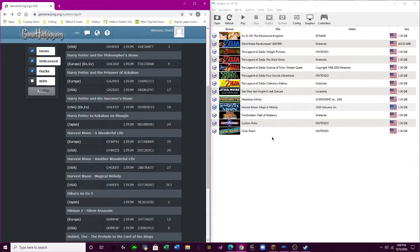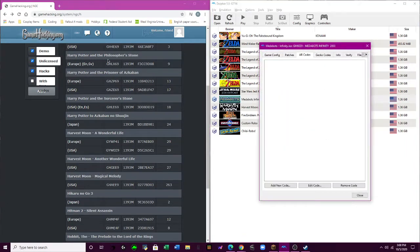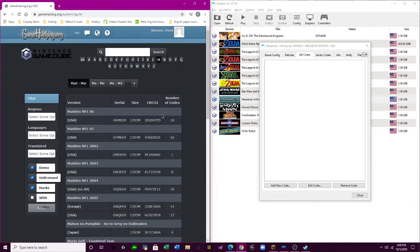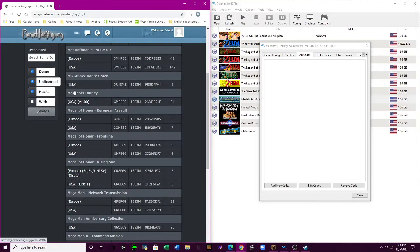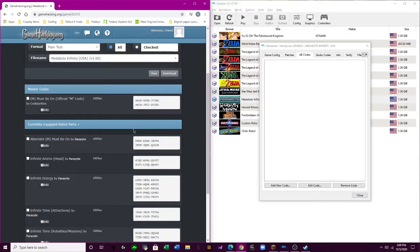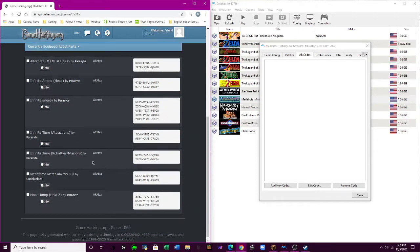At least for this game, so let's find another game. I know for a fact Custom Robo does have codes — but let's see if Medabots does. Medabots Infinity — well I'll be darned, and they're all ARMAX codes: infinite ammo, infinite energy, infinite time.